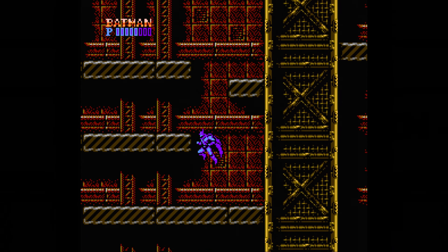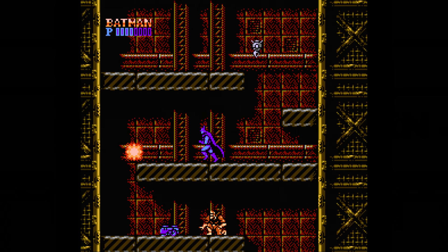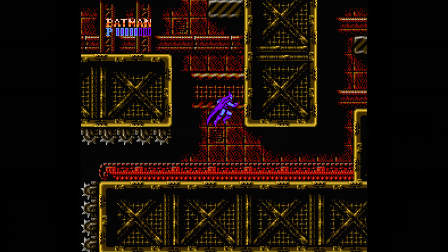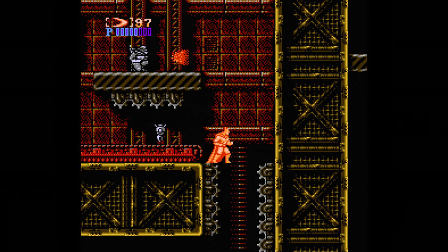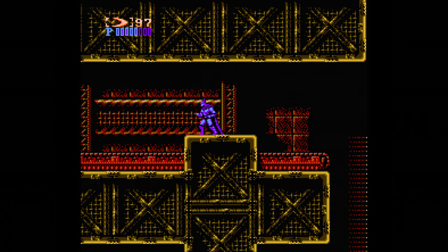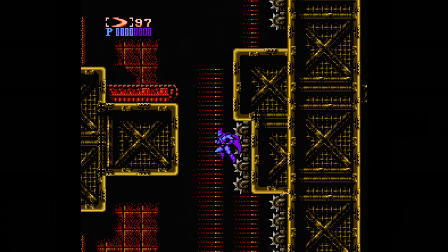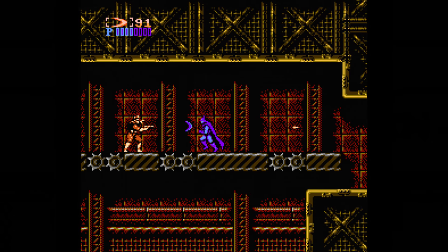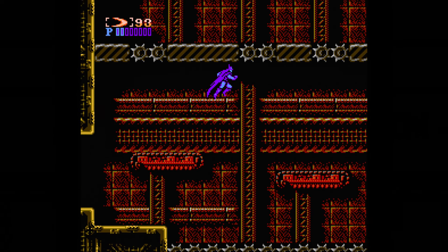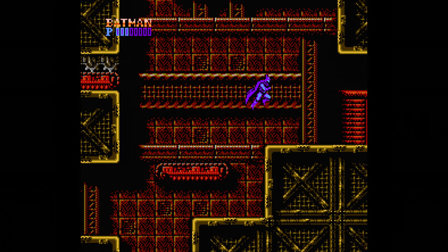Drop down and watch out for the little claw things that drop onto the floor and scurry — crouch and punch them out if they get close. You'll drop down onto a conveyor belt. Run to the right, take out the gunner, and drop down carefully between the rolling spikes. Now here you have a small fork that ends up leading to the same place: either you go up top with the Roomba and ceiling claw things, or you drop down and deal with a gunner guy and the spinning spikes. Jump down between all the spikes and watch the height of your jumps so you don't hit them. The exit to the boss is shortly after.